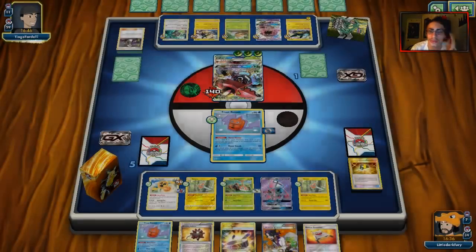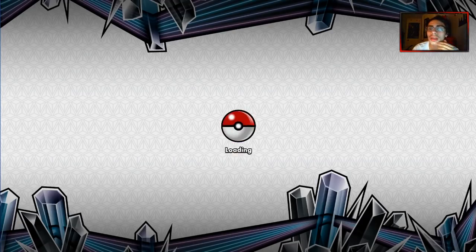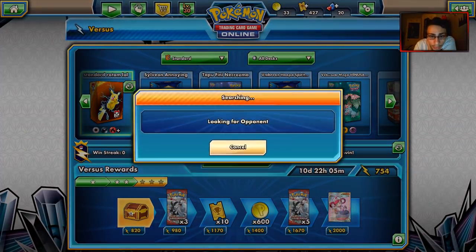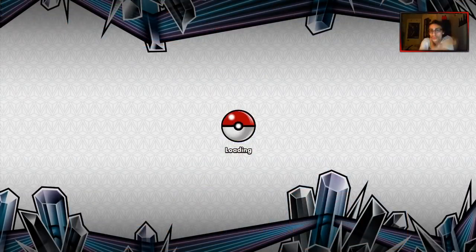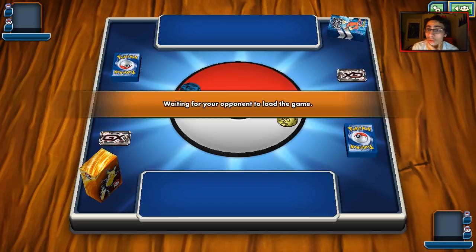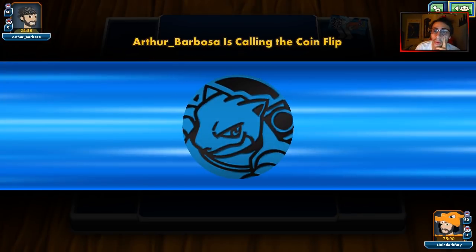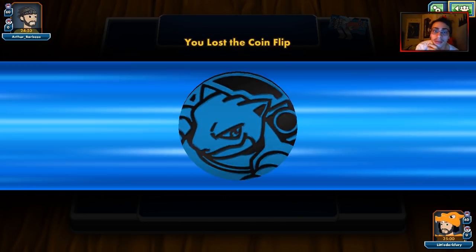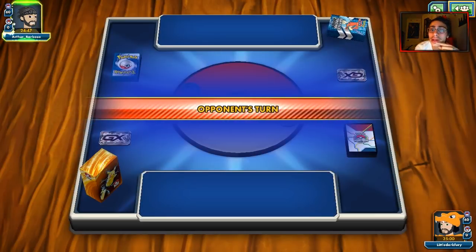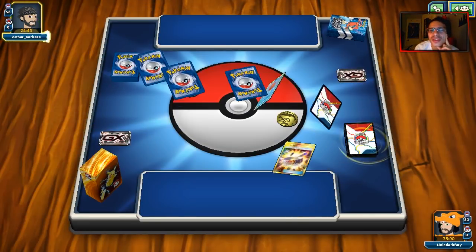Unfortunately we did lose game one. We'll find another game though — that game was pretty fun. So we'll try and get one more game with the deck and hopefully get a win. We're up against a water deck. This could be good because we have Moe Rotom, but I'm feeling like he's playing Greninja, which is a pretty bad matchup because we're slow and Greninja Break does so much damage to my Rotoms. Please don't be Greninja Break.